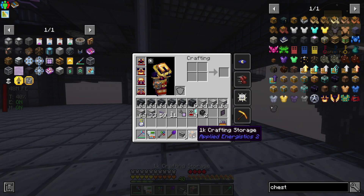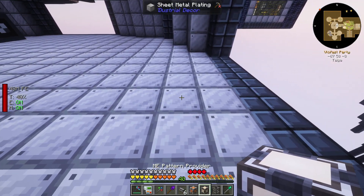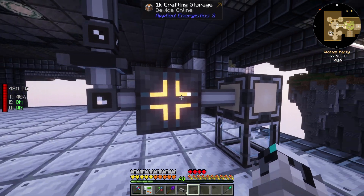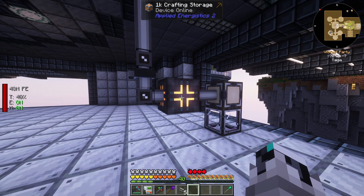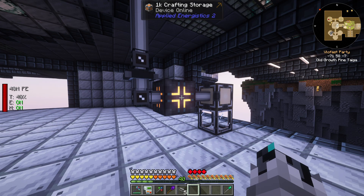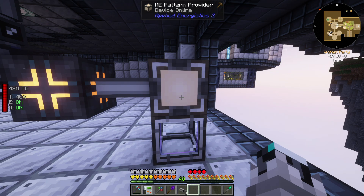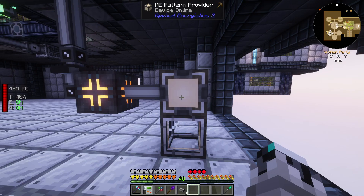But this thing is connected and yet it doesn't work — because we don't have this crafting computer placed down yet. Let's go ahead and give it a couple of blocks just like so. There we go — everything is online. This brain has 1k, meaning it can handle 1024 bytes of things to do. Each action I tell it takes a certain number of bytes and I can't exceed that, so this smaller version we'll have to upgrade later.